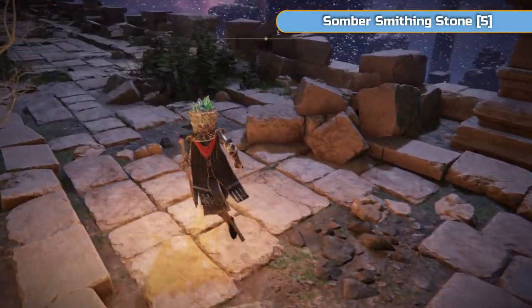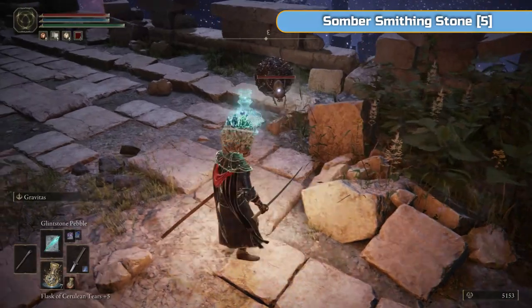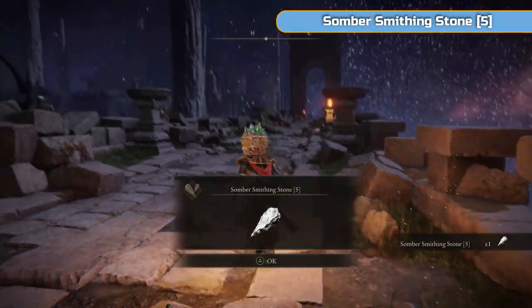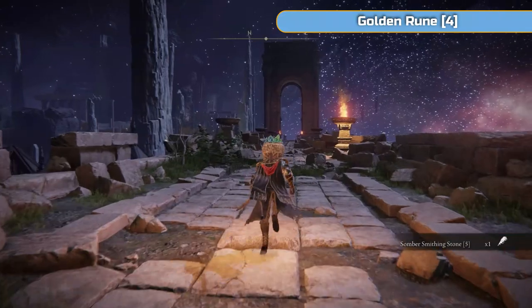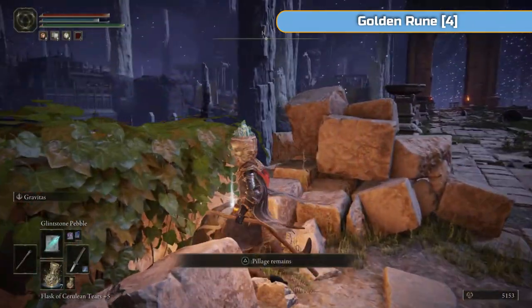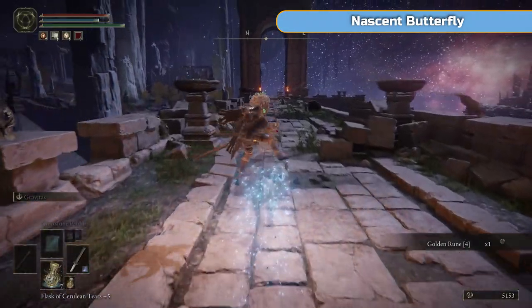We are nowhere near done with this area — that's just a kind of mid-fight. And then we're going back across to the aqueduct, Siofra River kind of thing. Somber Smithing Stone 5. We're going to be on the really high tier of it now. We can use Torrent in this area. You will also get the blue and red swirls from enemies because we are out in the open.